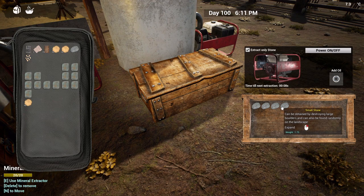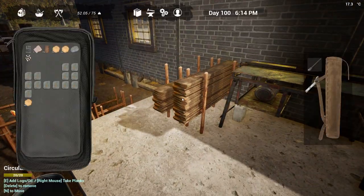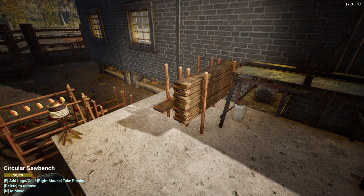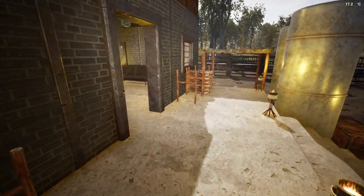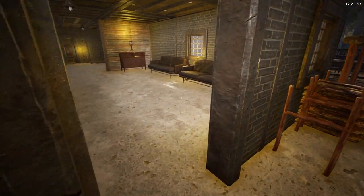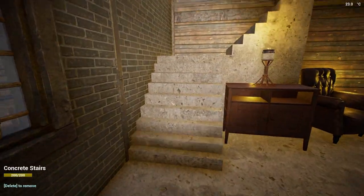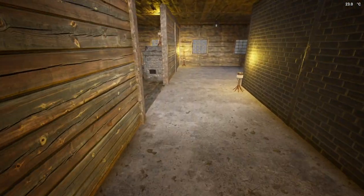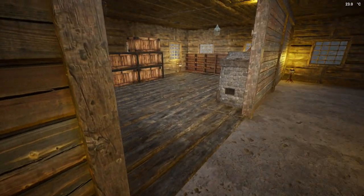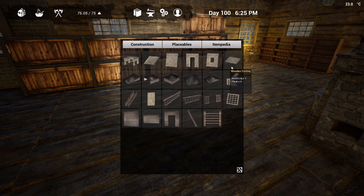I've converted both of these to rock so they're going to be getting us rock, and I emptied this out. We need to make some more storage crates. I'm not exactly sure how much glass we're going to need, but we're not going to make the glass yet - we are going to make sand, that way I know we have the sand for the glass.